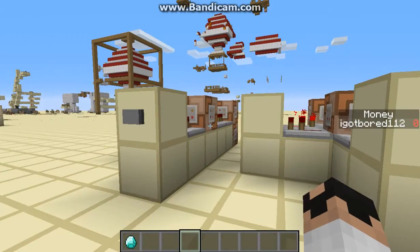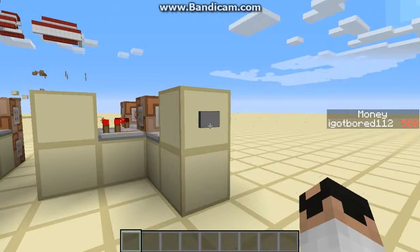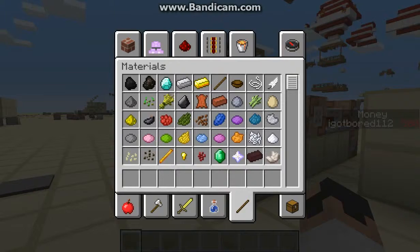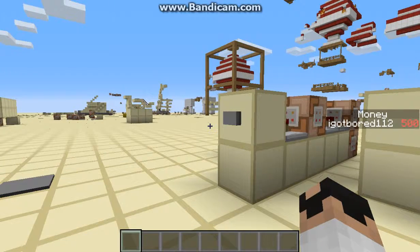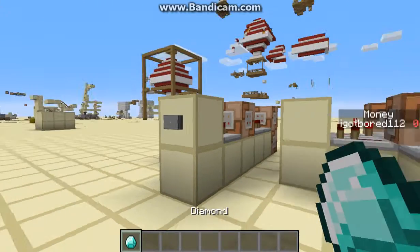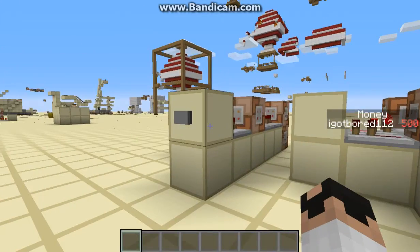Here you can see I have a diamond and I want to sell it. It will take my diamond and as you can see the money has gone up to $500. It was $0 originally, but I kind of want it back, so I just hit this button and it will trade them back. You can just do this pretty much forever.